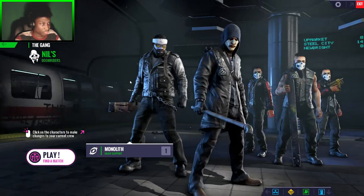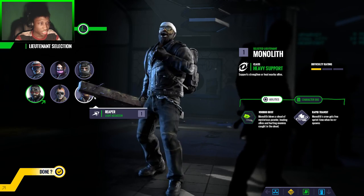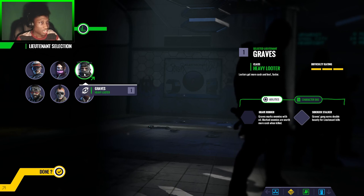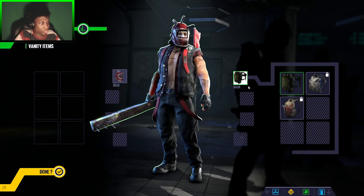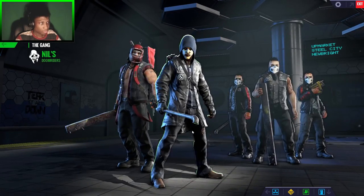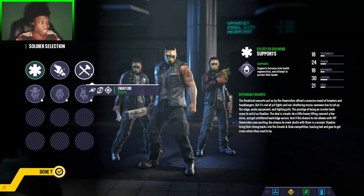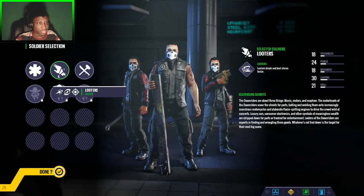You can go over to your lieutenant, who you can also change — to heavy support, light berserker, light assassin, heavy looter, range fighter, or range disabler. I'm going to choose heavy looter. You can change his clothes as well, but he doesn't have many options since he's just your lieutenant — you won't actually be playing as him, he's just there to back you up. Over here are your subordinates, the soldiers that follow you around in combat. You won't be controlling your lieutenant or soldiers; they're just there to fight with you in a turf war kind of way.